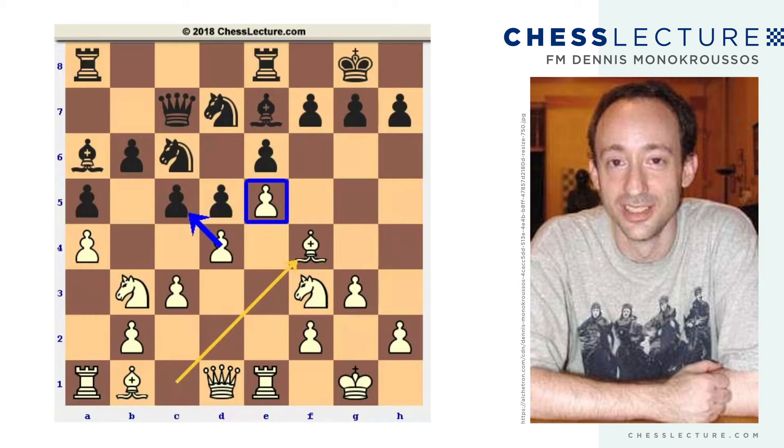Bishop to f4 overprotects the e-pawn in case white ever does take on c5. More likely, it also serves as prophylaxis against moves like f5 or f6 because of the discovered attack on the queen. One other idea too is that if h6 shows up at some point, then the queen can come to c1 or to d2, and white is lined up for the sacrifice. So bishop to f4 — while at first glance you might wonder what the bishop is doing on f4, just looking at the pawn on e5, it does have some points.